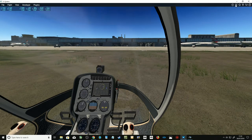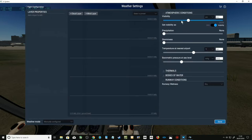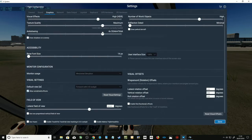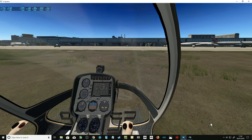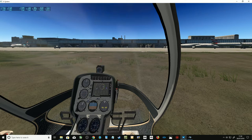Just to give you an idea, I've got no clouds or anything like that. I've got distance set quite low for me — I normally have it well up. In the graphic settings, this is what I've always run and never had a problem with before. I'll occasionally take it off high and drop it back, but I don't normally have to do that much. As you can see when we resume the flight here, 17 frames a second.